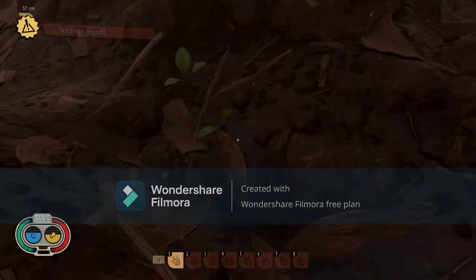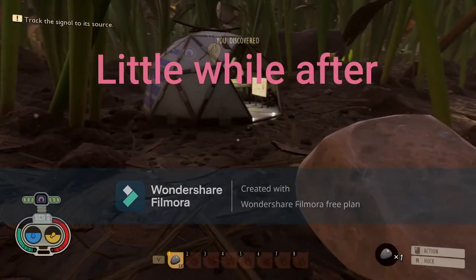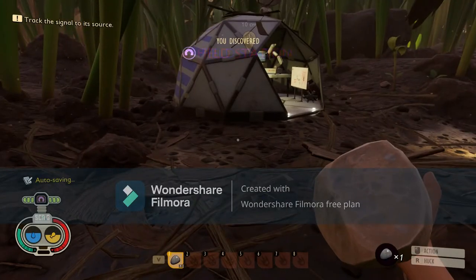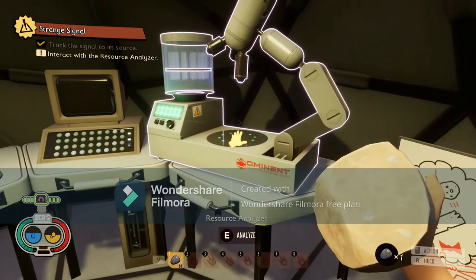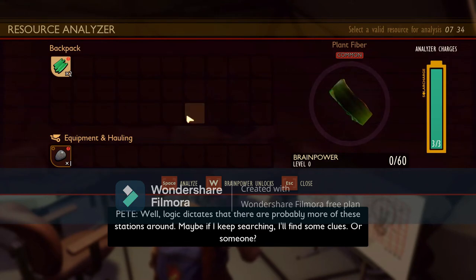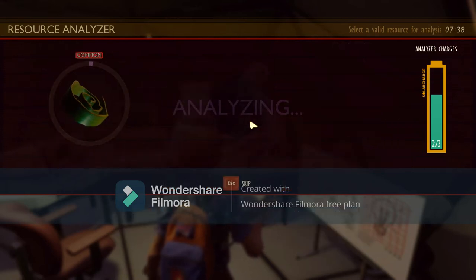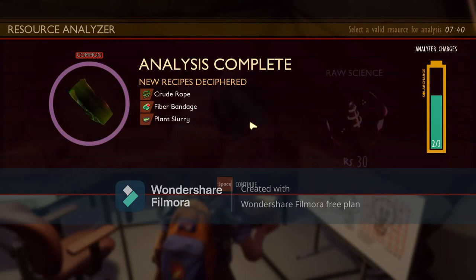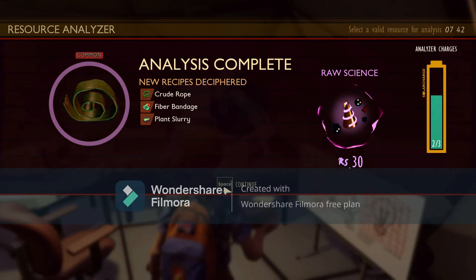First step - as I know, everything you need. Move in. You discovered the old station - wow! Interact with resource analyzer, I'll do that. Logic dictates that there are probably more of these stations around. Maybe if I keep searching I'll find some clues. Crude rope, fiber bandage, and plant slurry.